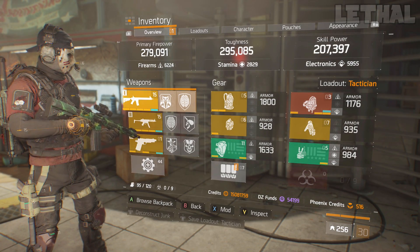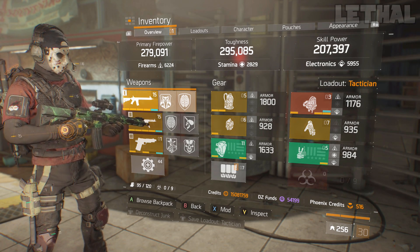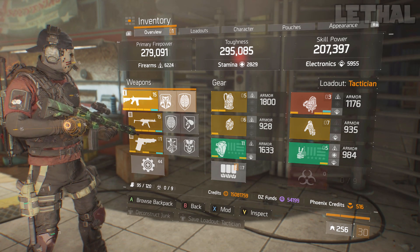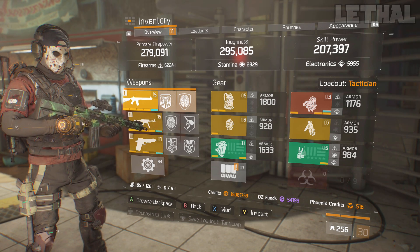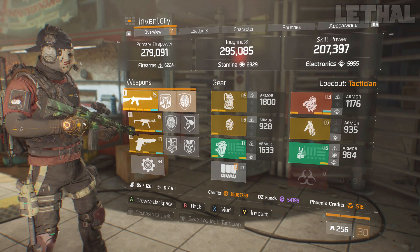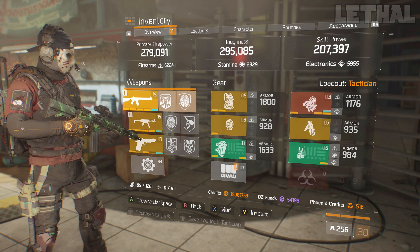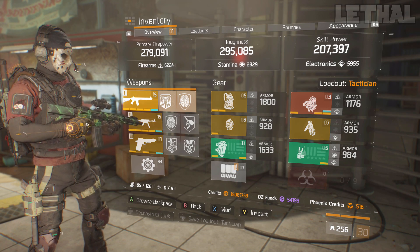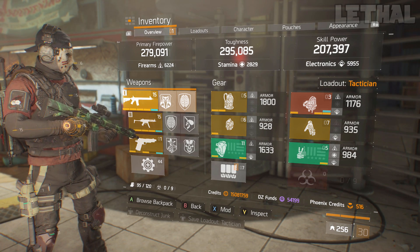For firearms, stamina, and electronics: you want to spec a bit more into firearms — around 6,200 to 6,500. For electronics, you want to be around 5,500 to 5,900 so your heals are really good. For stamina, just make it as low as possible — stamina really doesn't matter right now. In 1.8 it will change and stamina will be worth speccing into, but right now, just make it exactly how I have it.